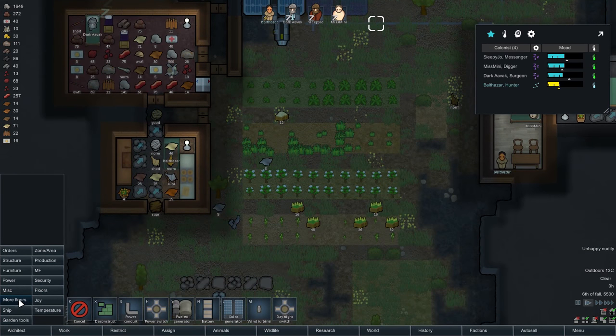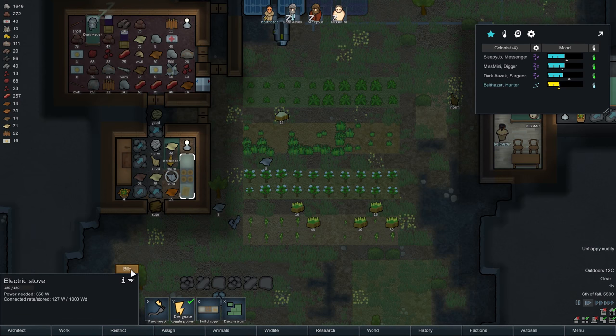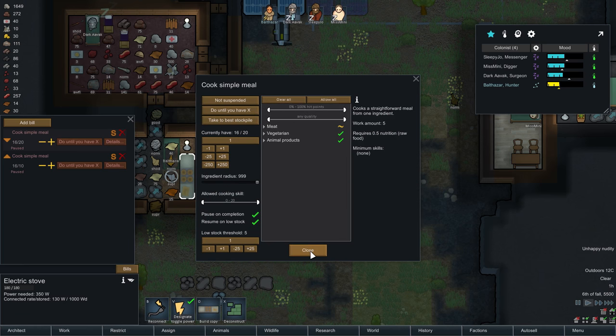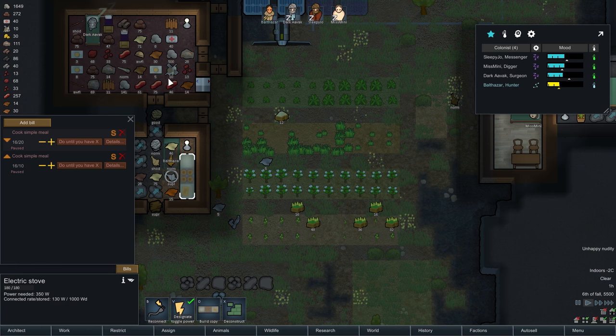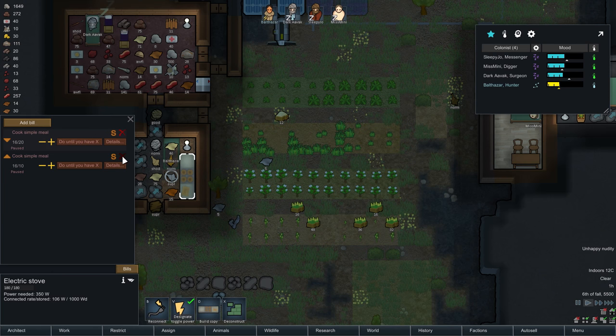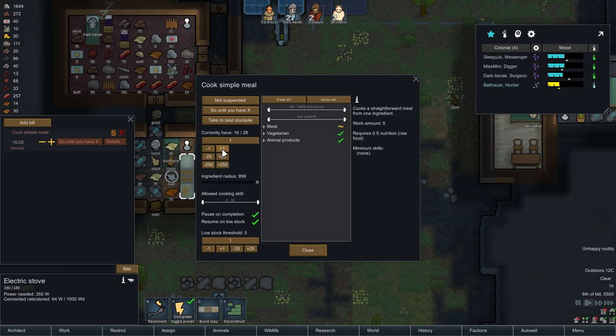Next up, we are going to need to check on the bills we have here. Currently we're cooking simple meals up to 20, and that's fine. Having 20 simple meals in reserve is good — they'll get back to making those when it drops below five. The problem here is that I need to control this in such a way that we don't end up having all cannibal meals or all simple meals. No one in the colony can yet make a fine meal. So I'm going to say make simple meals — and make them up to 30.